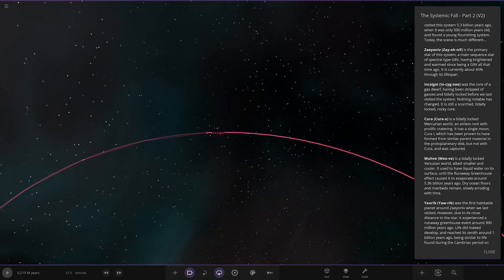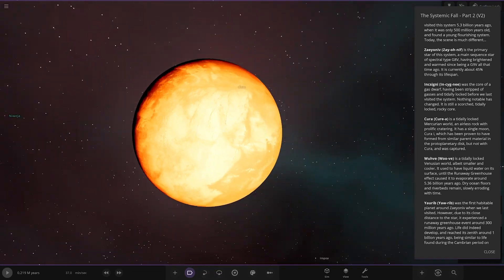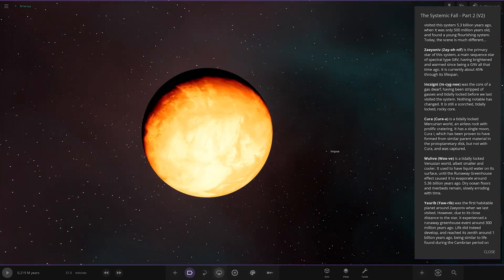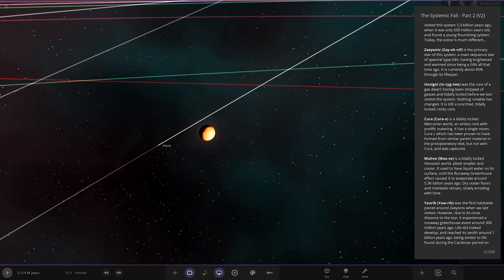First of the planets: Insignia. It's looking pretty hot. It's the core of a gas dwarf, having been stripped of its gases entirely before we last visited the system. Nothing notable has changed — it's still a scorched, tidally locked, rocky core.